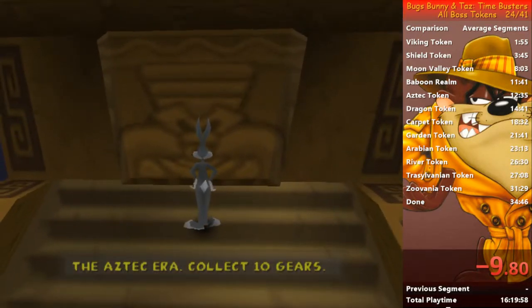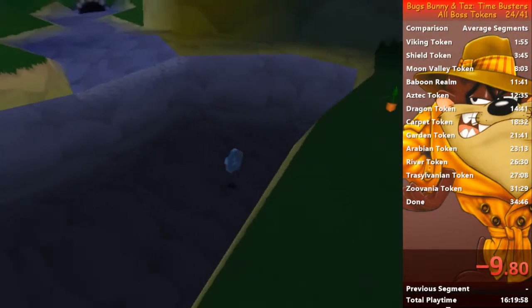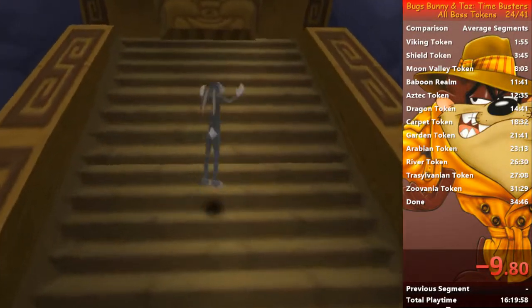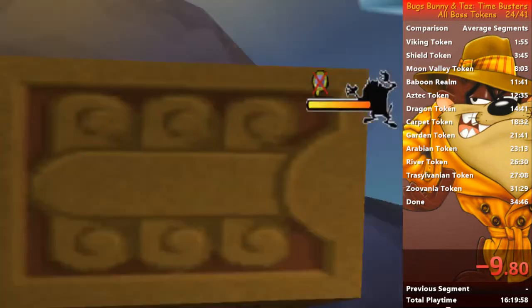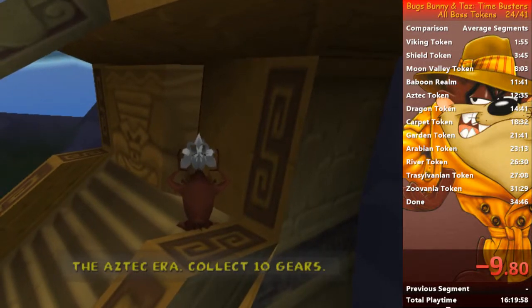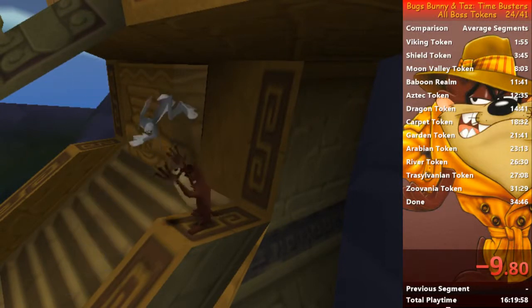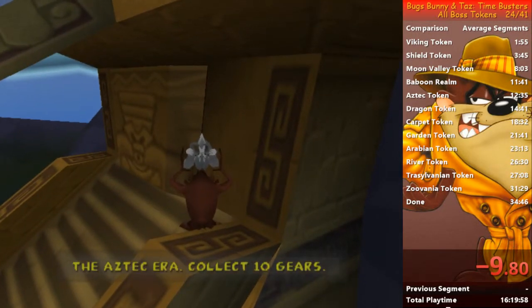So to enter the first world, we're supposed to collect 10 gears, which basically means to complete the tutorial. But we don't want to, so we found a faster way. What you have to do is go there, take Bugs, and throw it at a particular angle so Bugs will perform what you call a throw-out-bounce. It's a combination of a throw and an out-of-bounds bounce, so that it will hit the walls and bounce on Taz's head, and then you take control of Bugs and go into the Aztec era.